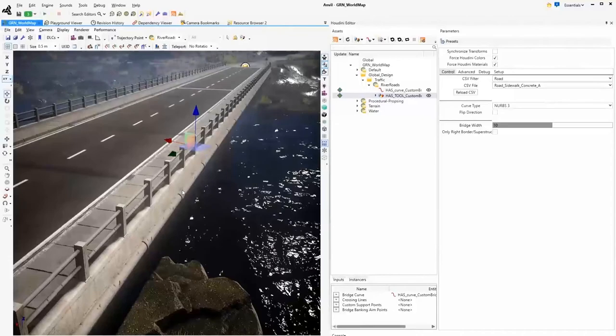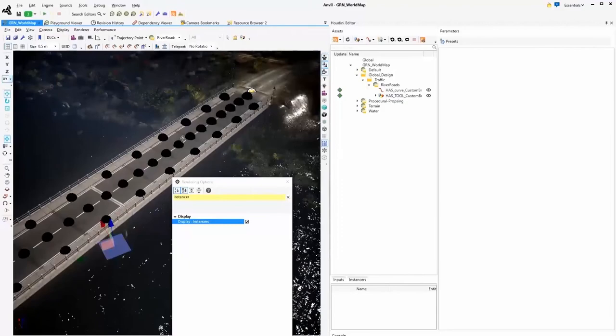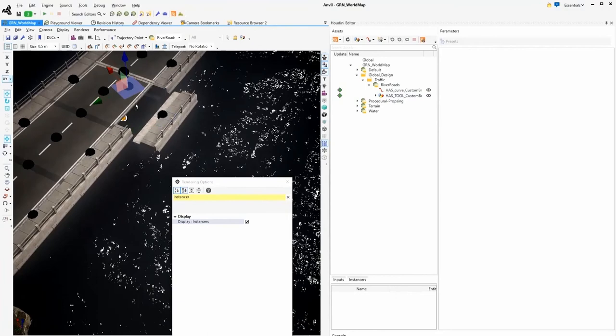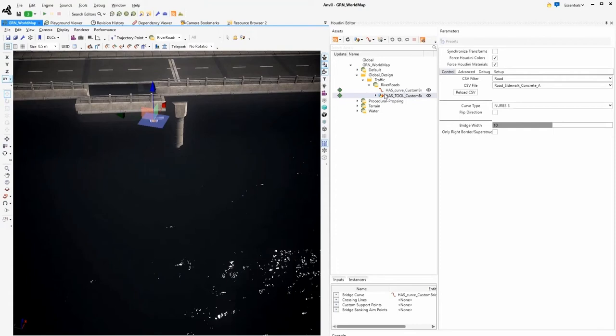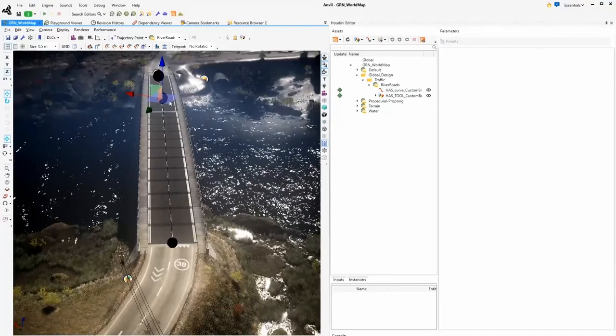Just to give you an idea of how many instances these actually are — these are all individual pieces. That way you can actually have a bridge that follows a curve quite nicely. If we make the curve a lot more complicated, the bridge will still adapt, because we made small tiles so the angle between the pieces becomes smaller and you have a continuous result.